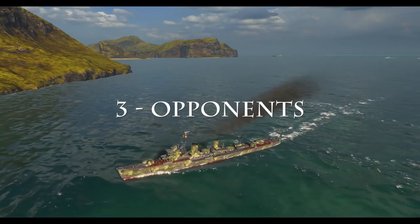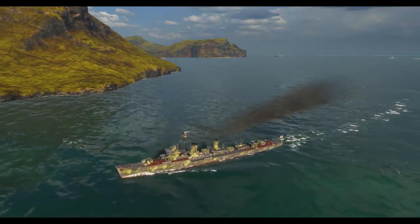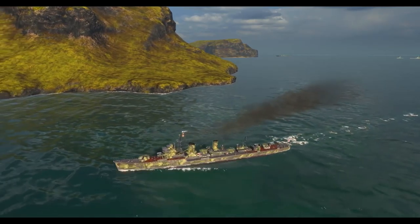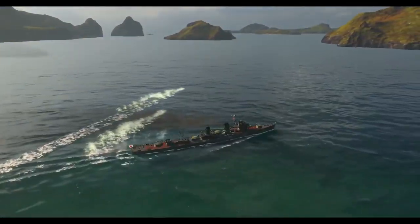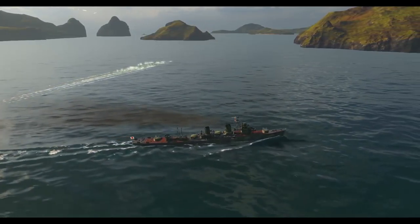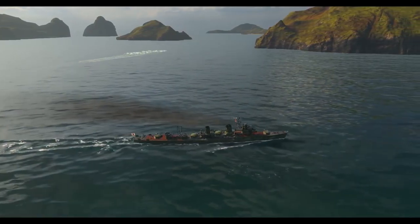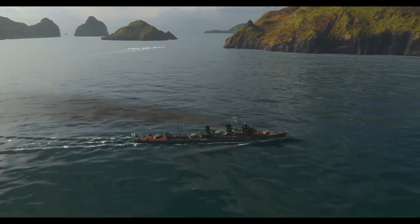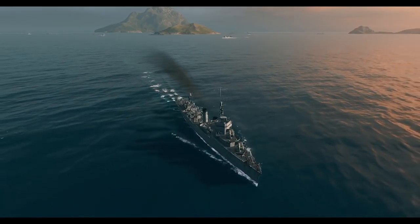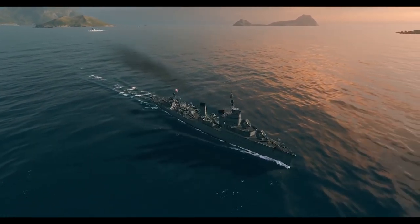Chapter 3: Your opponents. Let us start with your Japanese counterpart. If spotted, you should win a 1v1 easily, and even a 1v2. The DPM of your guns is almost double that of the IJN destroyer you can encounter. But be careful — the IJN destroyer has an excellent concealment range. Be very careful of your own counterparts, the US destroyers. The Clemson actually has a higher DPM than you, and the Farragut has the same.